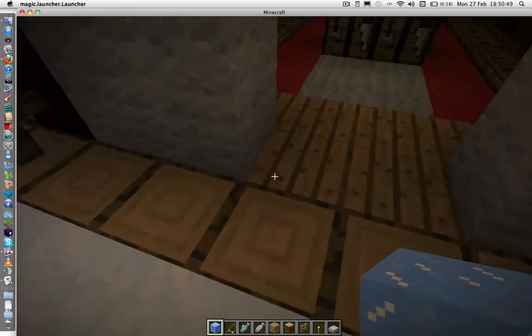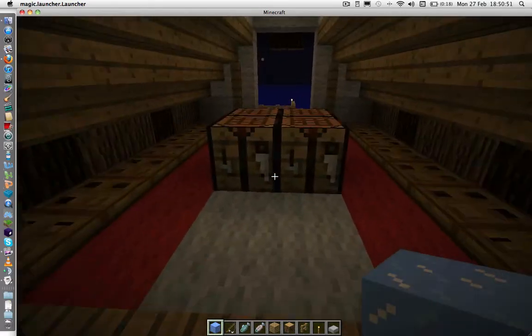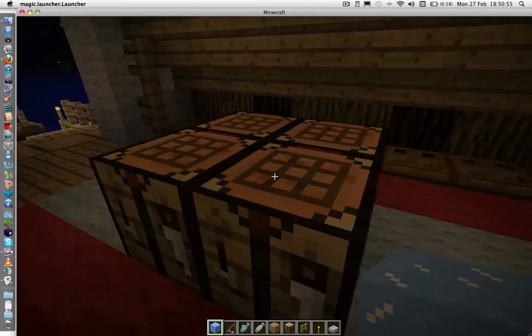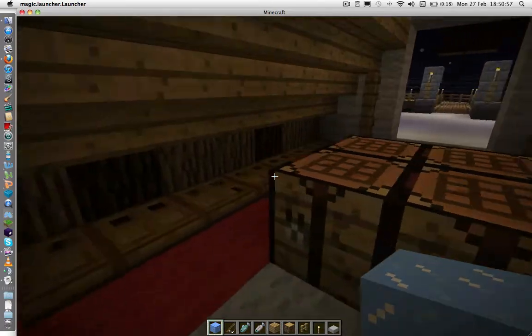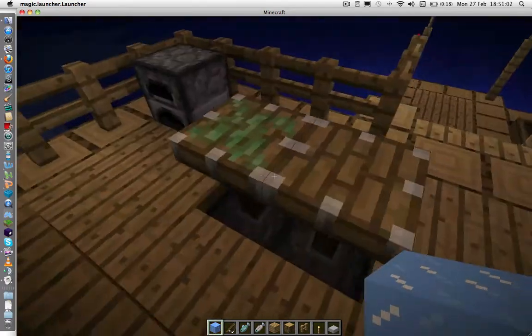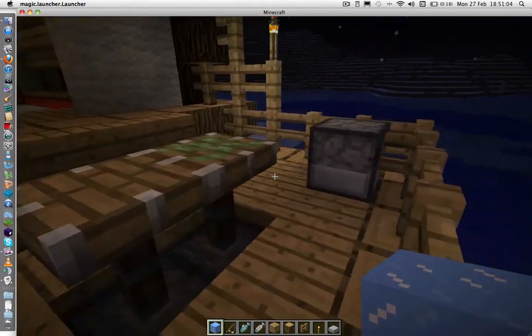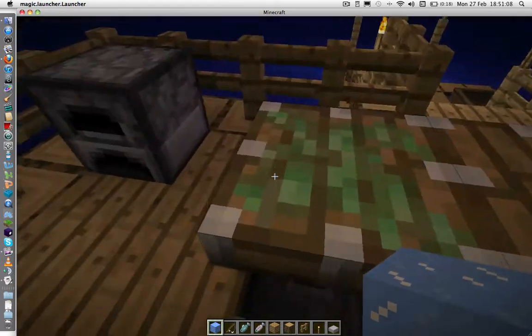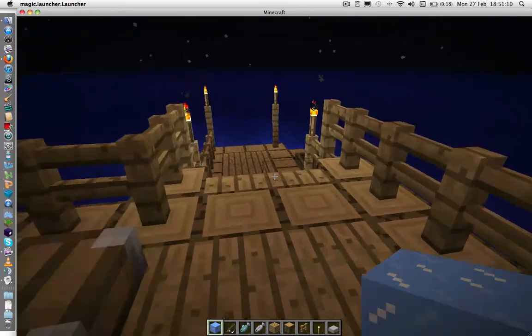Wool, because there weren't any cloth materials in the game to go around the door. Trap doors on the floor for a little bit of detail. Couple of crafting tables, because this isn't a house that someone lives in — it's more of a workhouse type thing. A little table made using a piston and a sticky piston, because that's where the fish would be brought up from the harbour and chopped up.